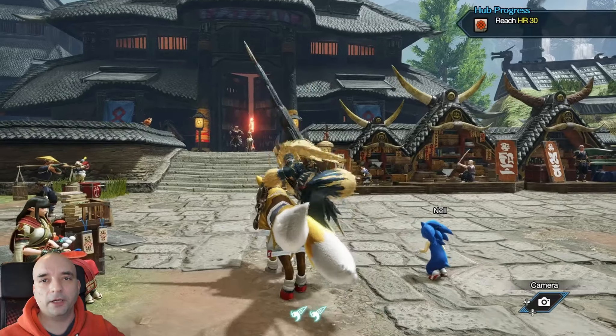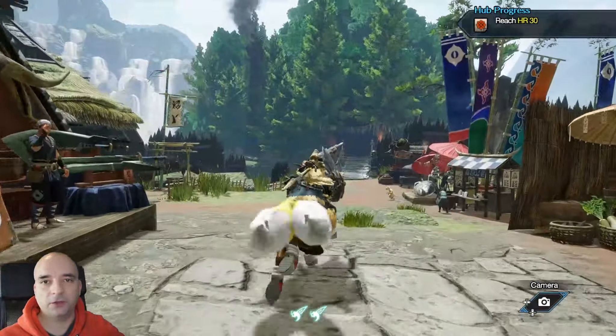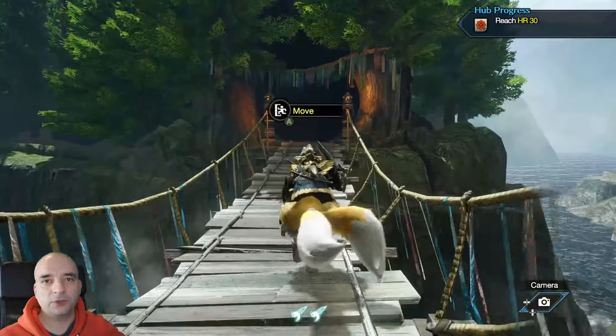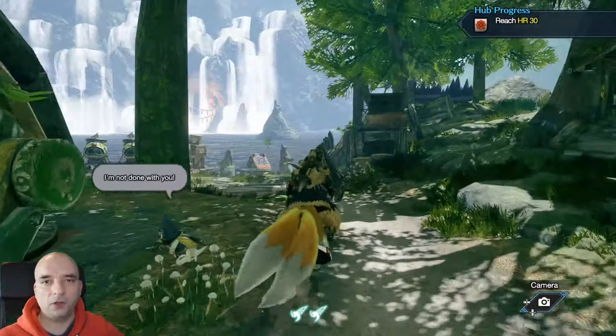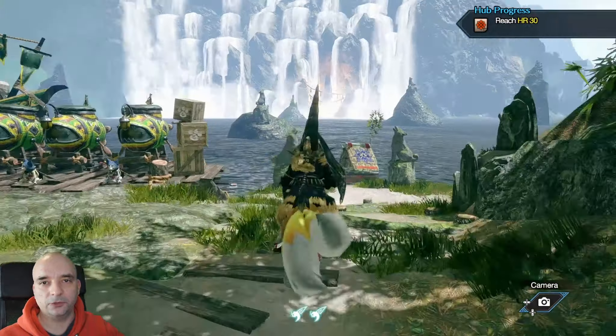So once you're in the village, all you gotta do is jump on your dock and just follow the path I'm taking on the screen here. Basically you want to head towards that bridge. Once you cross the bridge you want to head to the coast. Now you see on the left there you're passing by the Argos Sea, and all you gotta do is just approach this boat and that will bring you to the training area.